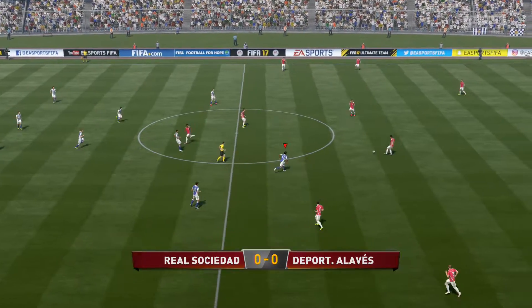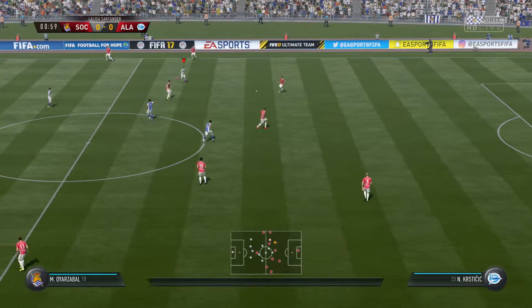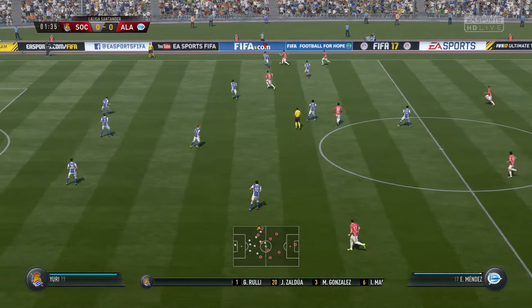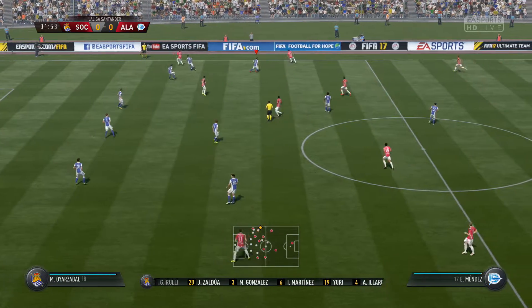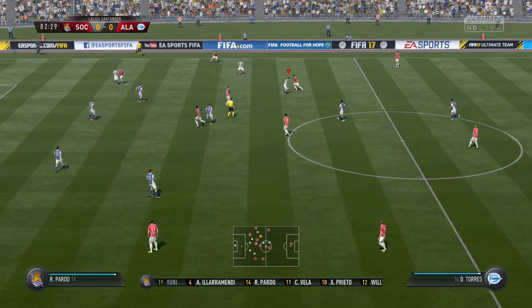And the ball is rolling to start the first half. Real Sociedad's line-up: Inigo Martinez plays with Mikel Gonzalez in central defence. Ruben Pardo starts with Ilya Ramendy in midfield and they just go with the one striker up front.